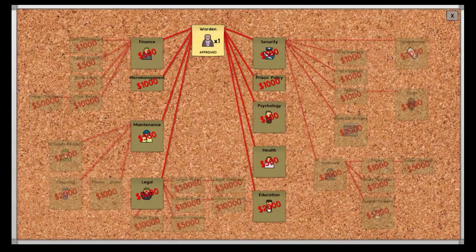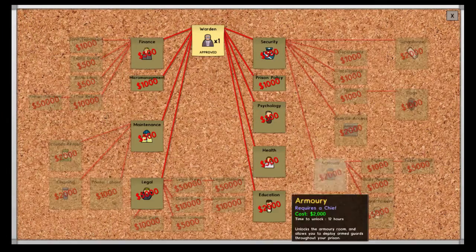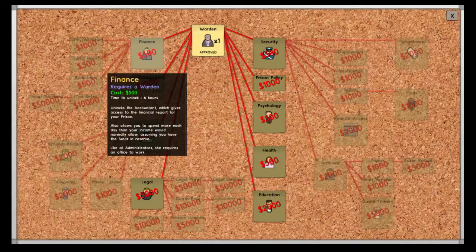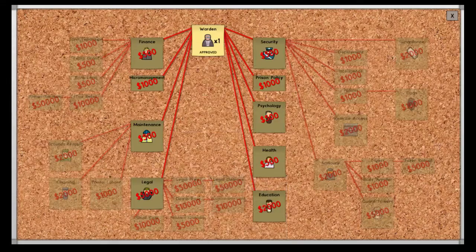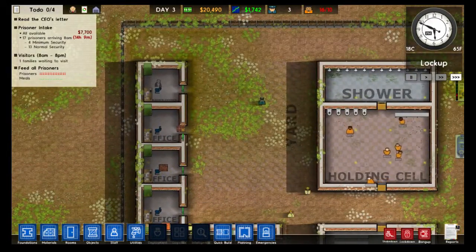Here we go — we have the warden unlocked, but everything else is locked. It'll cost money and it'll take time, but we can eventually unlock all these features. I'm going to cover each feature in its own video. That is what the warden is for, and as you can see there's going to be finance, maintenance, legal, psychology, and security — along with the warden, that will be the six offices.